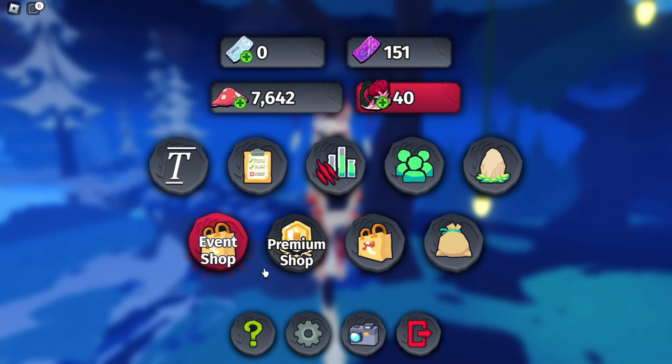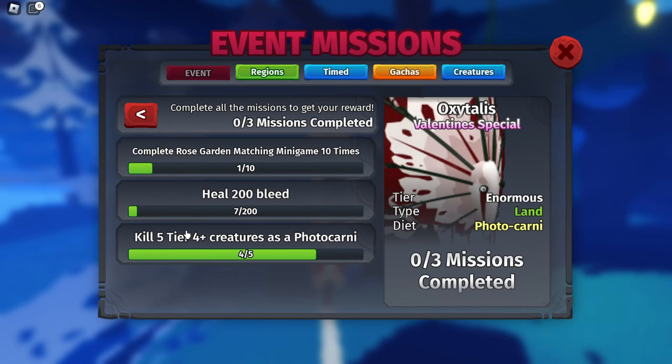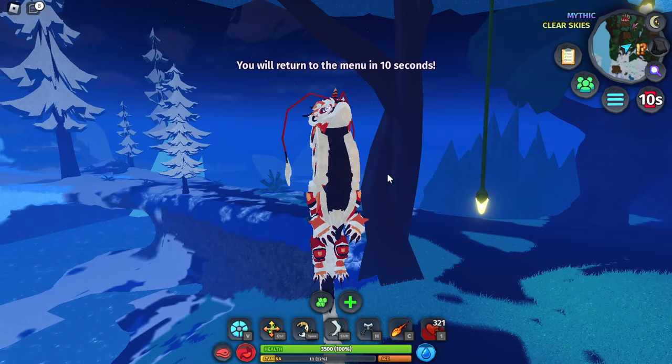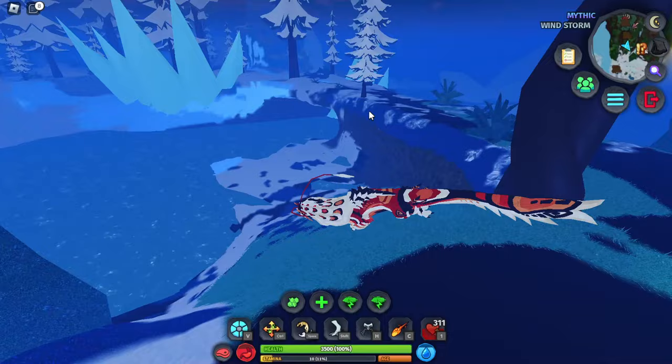All you want to do is go on missions, go on event, scroll down to Oxytales - it's the Rose Garden event. Starting from the bottom, you have to kill five tier 4+ creatures as a photocarnivore. The best thing about this mission is that these tier 4+ creatures can be babies, so you could just kill like a baby Korthos or any baby tier 4 or 5 creature and it's going to count.